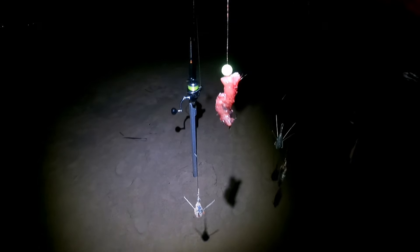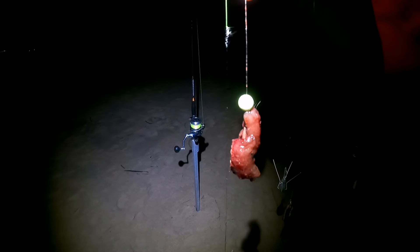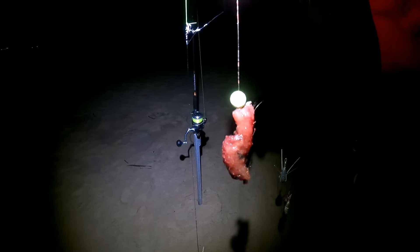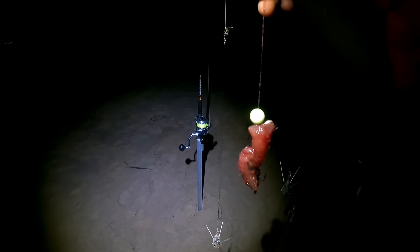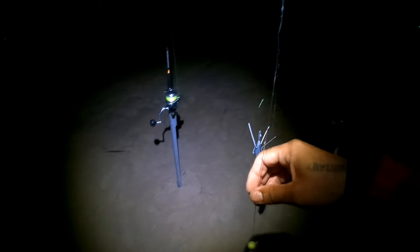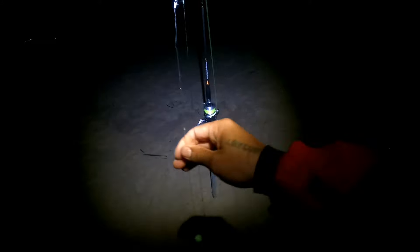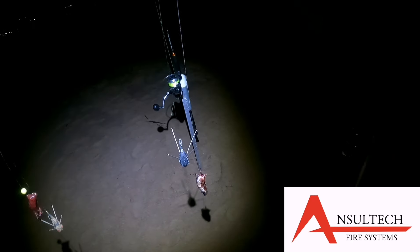Putting out my special bronze bream trace that I caught a six kilo shad with once. If you go back into my channel you'll see — this is exactly what I used. So a little 2-0 hook, bronze bream trace. I put that out and I've got another red eye here with two hooks. Let's see what we're going to get on that.